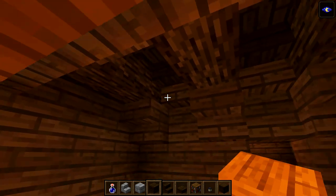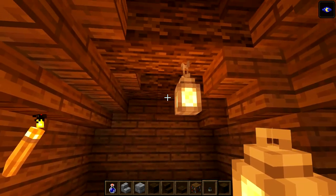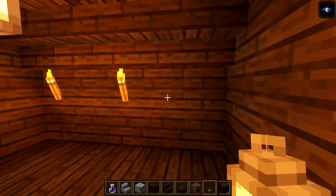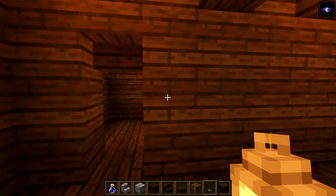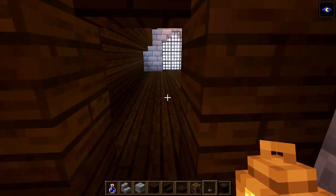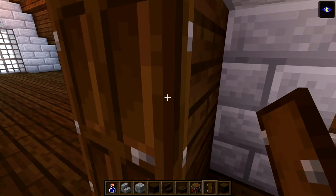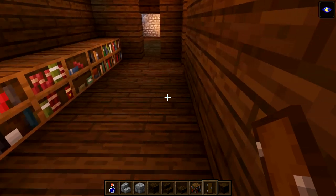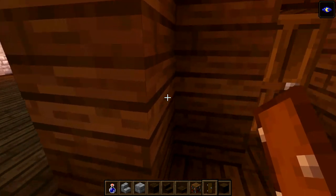That looks pretty good. In here put one light which is kind of in the center - this room is four blocks so it's a slightly uneven number. Get rid of those extra torches. Make sure you go ahead and put doors on as well - we've got no doors here. Grab the dark oak door and place one on the inside of each room, including the inside of the king's room.